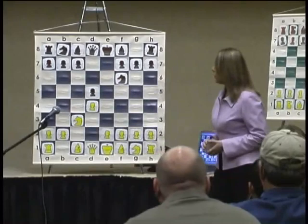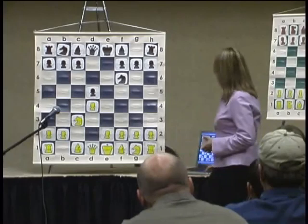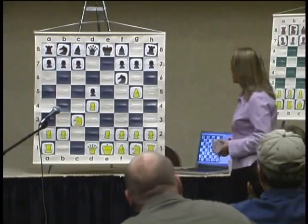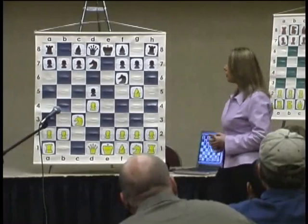I'll talk a bit more about the plans that come with this pawn formation. I played Bg5, developing the bishop and creating a pin. There is a very famous opening trap here that black can try to pull on white by playing Nb7 — which my opponent did not play. It seems that white can win a pawn by capturing the d5 pawn using the pin, but this is very deceiving — it's not the case.